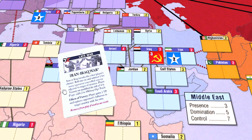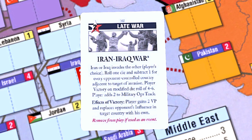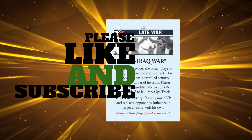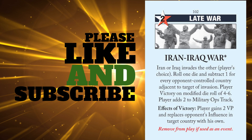So in summary, this event can potentially be useful if the Middle East remains up for grabs or if you are desperate for victory points. Otherwise, it's likely you can accomplish just as much with the operations points. This has been our analysis of the Iran-Iraq War card in the game Twilight Struggle. We hope you got some value out of this video, and if you did, please take a moment to like, comment, and subscribe down below. Thank you for watching, and we'll see you here next time on Legendary Tactics.